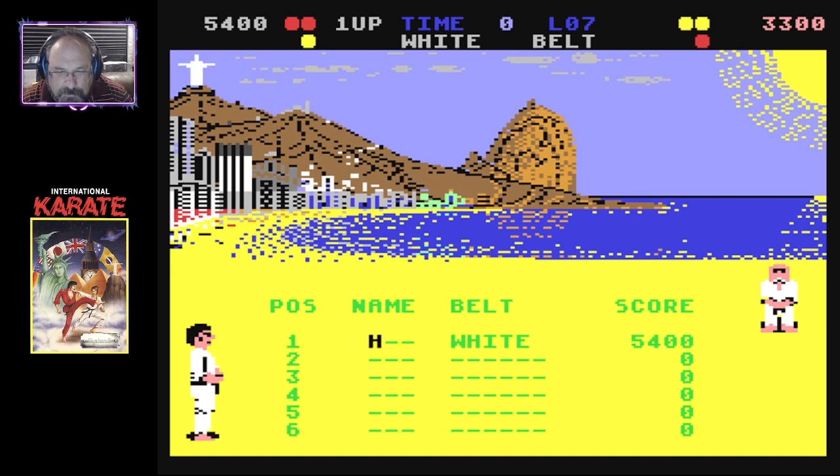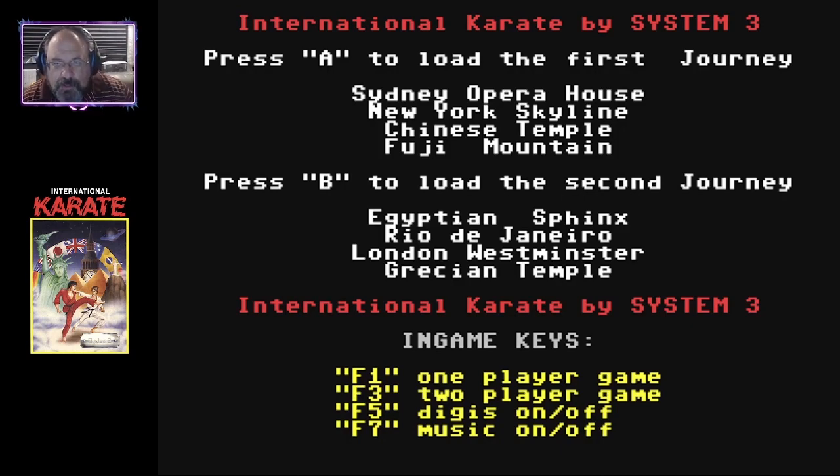Might as well put Killer Gamer in here — well, if I can. I don't know if I can here. There we go — Killer Gamer! Okay, so we're gonna go ahead and try the first journey now, we'll select A. You can see there are like four different locations. On the last one we had the Egyptian Sphinx and then Rio de Janeiro — we didn't make it any further than that. And for A, we've got Sydney Opera House, New York Skyline, Chinese Temple, and Fuji Mountain.